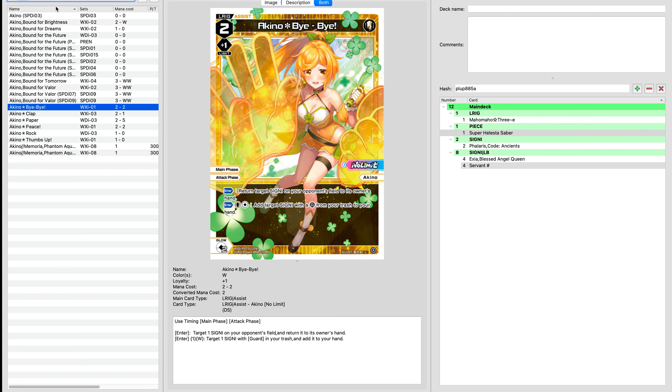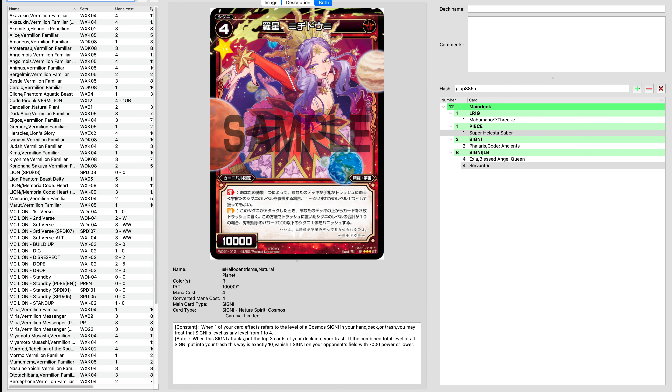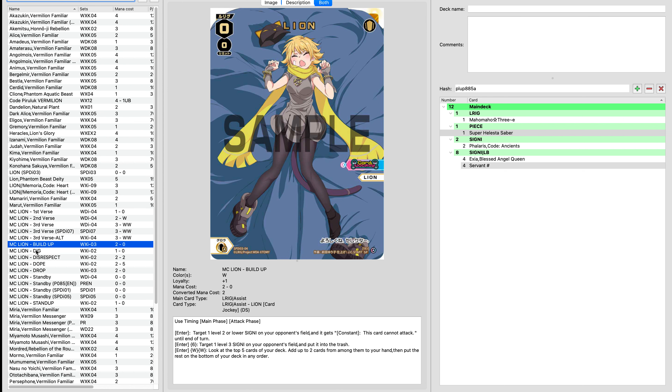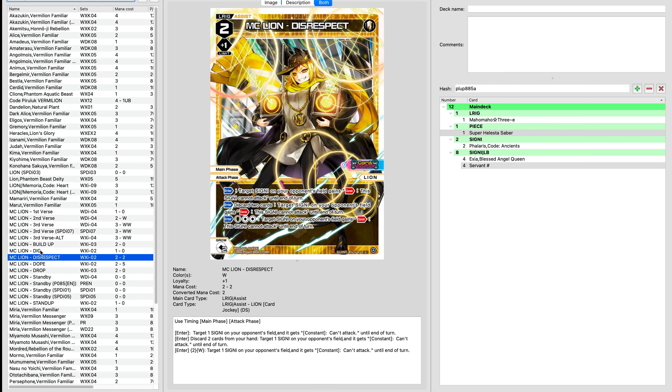Another one that could be useful is just Lion — Lion's a very consistent L-Rig. If we look at MC Lion, we end up with the ability to do Dig, which will get us a really great ability to filter through our hand. And then Disrespect, which is a three-stop and allows us to go longer in the late game. That could be very useful and something I'm leaned towards.